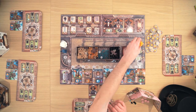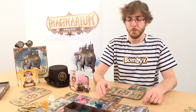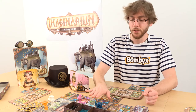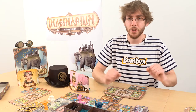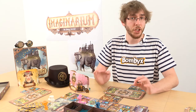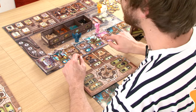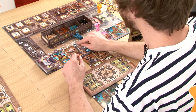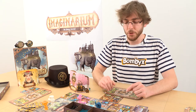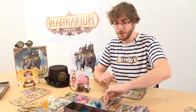Then every player will place their handyman on the board. Starting with the player the most on the left of the conveyor belt, players will play their turn. So here Felideus, the blue player, will activate her machines. Then Felideus will have to pay for the machine she reserved. The price of this machine is indicated on the board by those numbers plus by the level of the machine, which is 3 plus 2. So this machine costs Felideus 5 charcoalium, and she will get her machine.